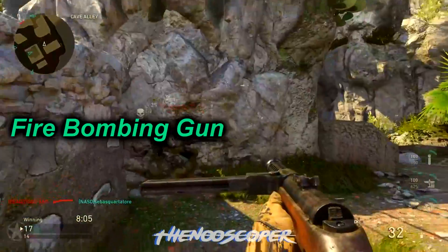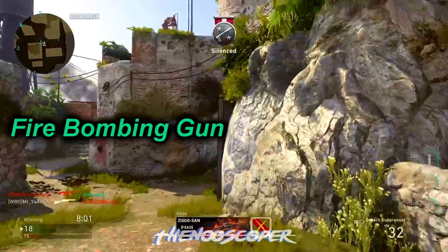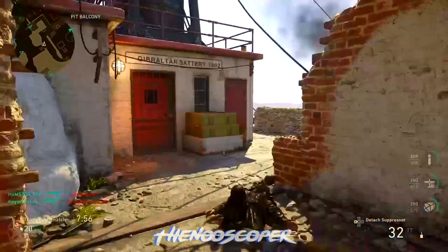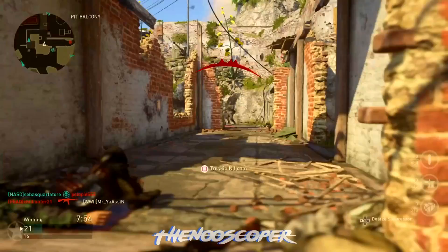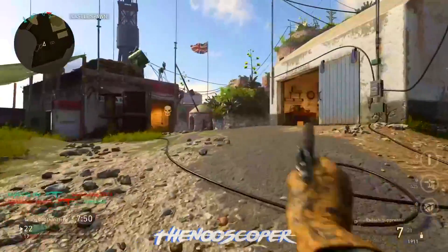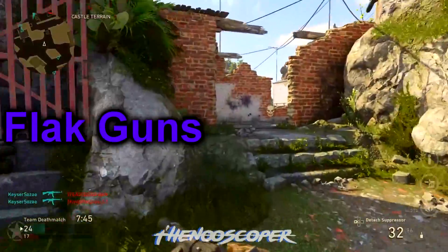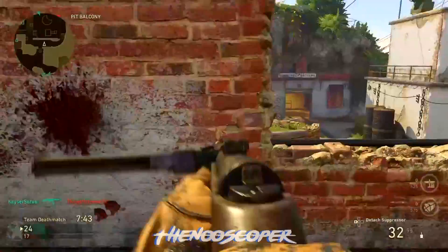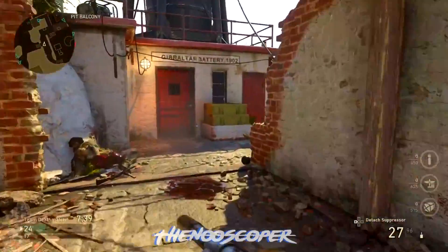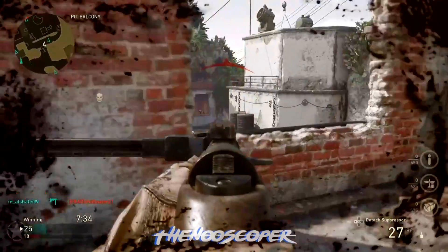Next we have the Fire Bombing Gun. I'm not sure exactly what this means — maybe it's the B-70 or something like that. Obviously it's an airstrike. And also we have the Flak Guns. We see them in War Mode. Their mission is to destroy enemy Recon Aircraft or any enemy air activity.